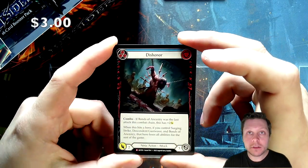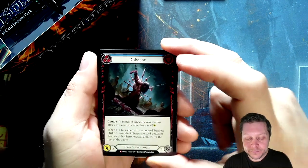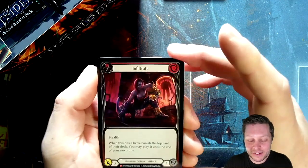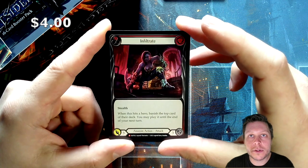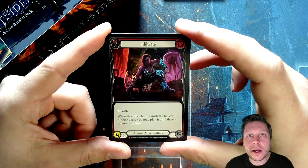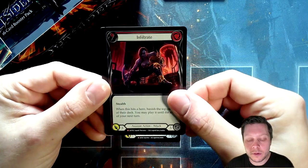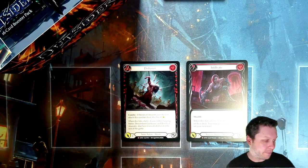Dishonor — all right, it's a good one. I think I already have my playset but we can always use some spares. Nice majestic hit there. Oh yes — Infiltrate! I really need this card, it's been hard to find. I will 100% take it in foil. I only have one copy and need two more. I couldn't even find any on the Canadian market, couldn't find any locally. Very, very happy with this pull — pack one, very cool, awesome start.